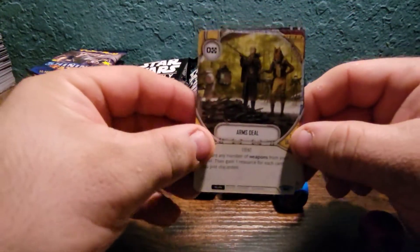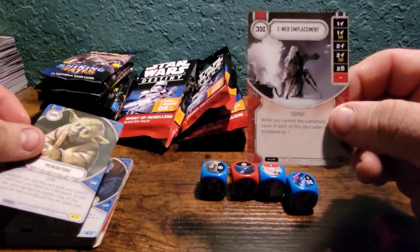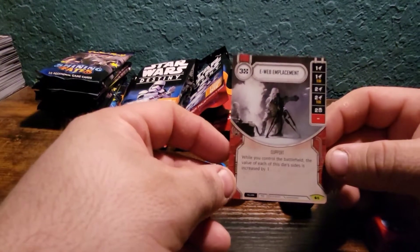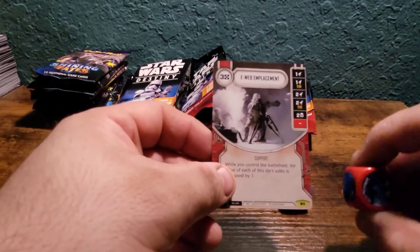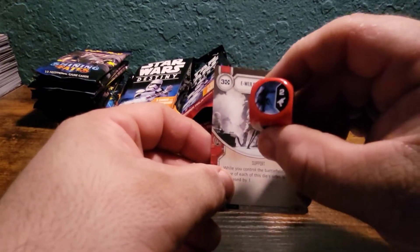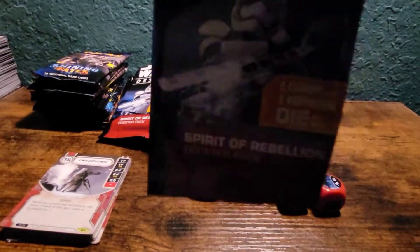It's a very interesting concept. Arm Steel, Undying Loyalty, Manipulate, Premonitions, and E-Web Emplacement — of course the die. Got five of these left.